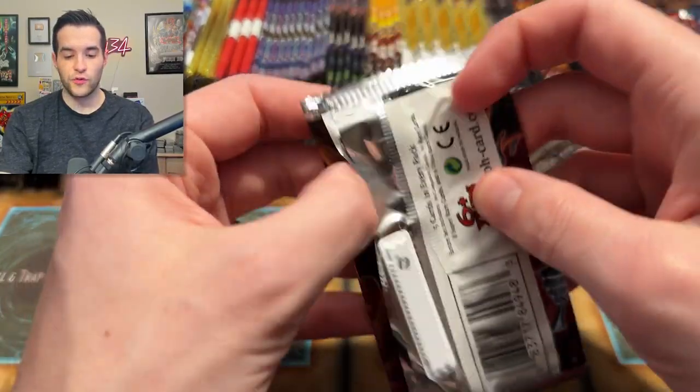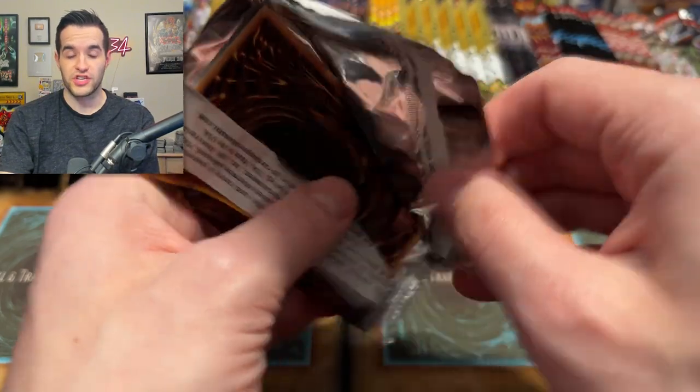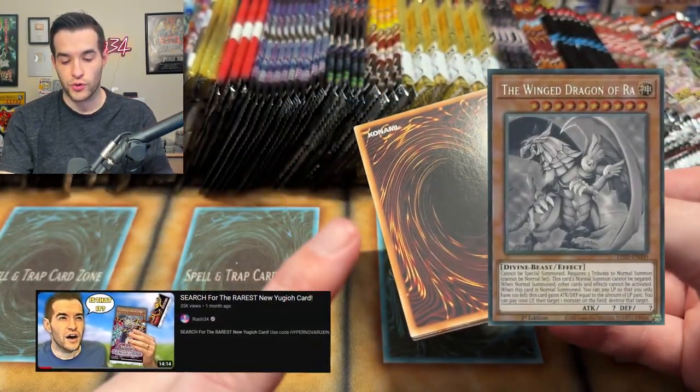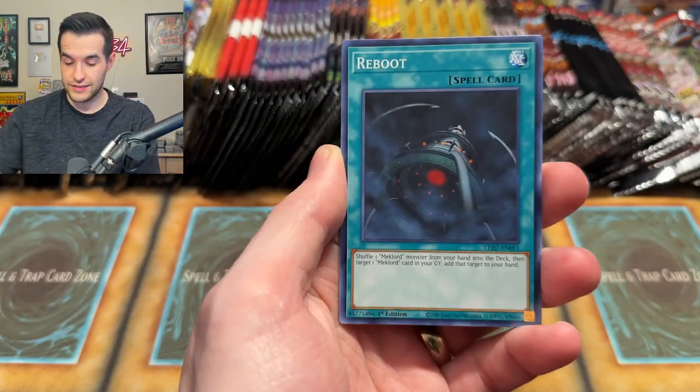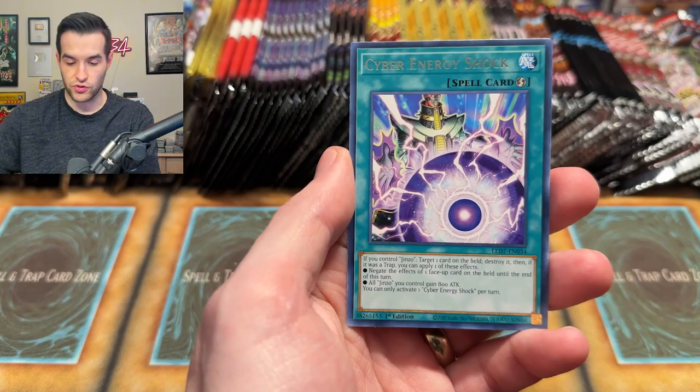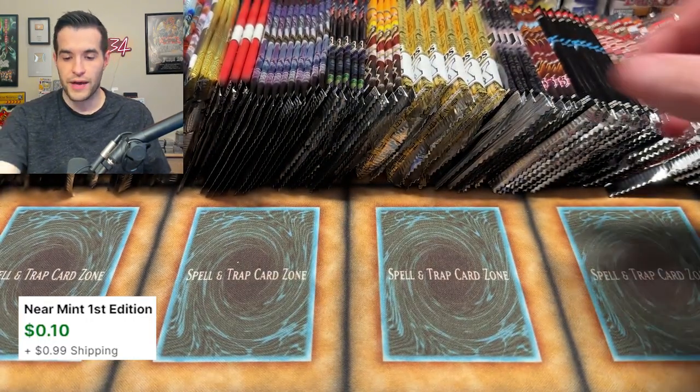Legendary Duelist Rage of Ra — could we pull the perfect Ghost Rare Ra? We made a video about how rare it is to actually pull a PSA 10 Ghost Rare Ra — go check it out. It's pretty hard to actually get a Ghost Rare Ra in great condition. Brain Control — that is not it this time, but we still have a few more packs of those, so maybe later.